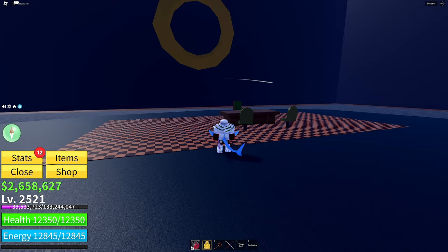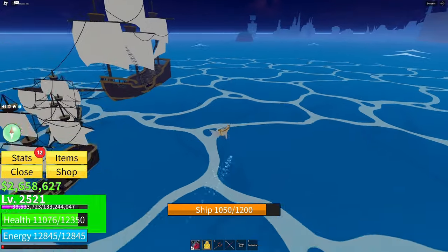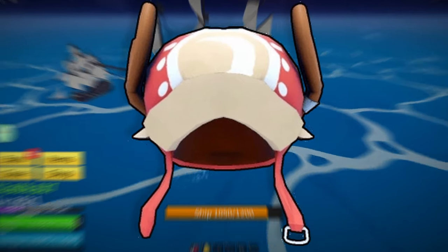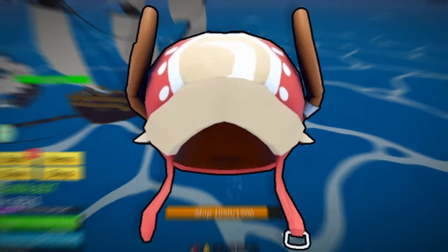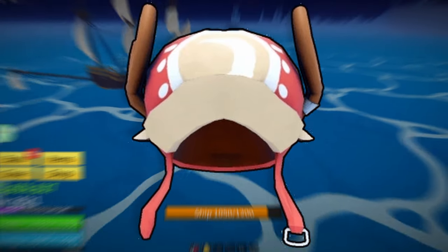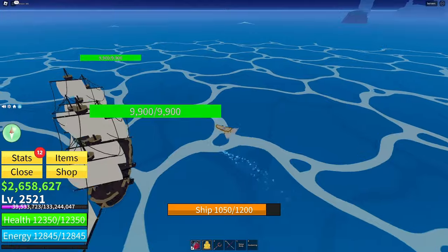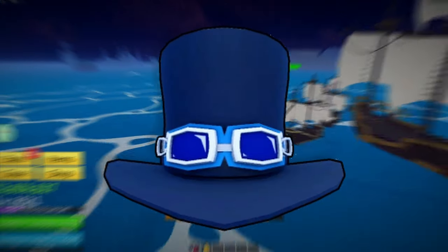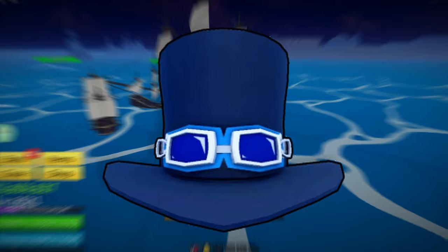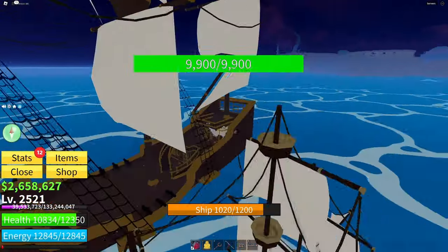These next two accessories can only be obtained through killing sea beasts. One of them is the chopper hat, which gives you a 3% buff to all Blox Fruits damage, a 15% Blox Fruits attack cooldown reduction, and a 10% defense increase to all Blox Fruits attacks. The top hat, on the other hand, gives you an extra 3% melee damage, 10% reduced skill cooldowns, and a 10% increased sword defense.